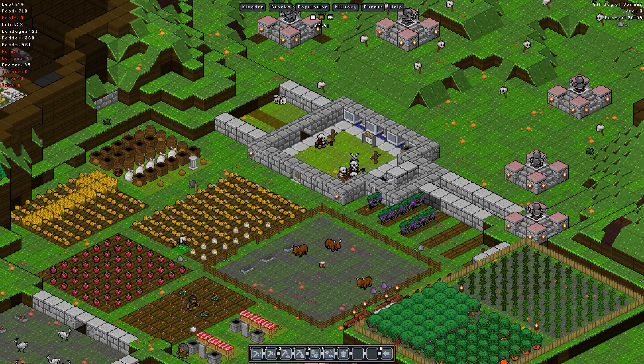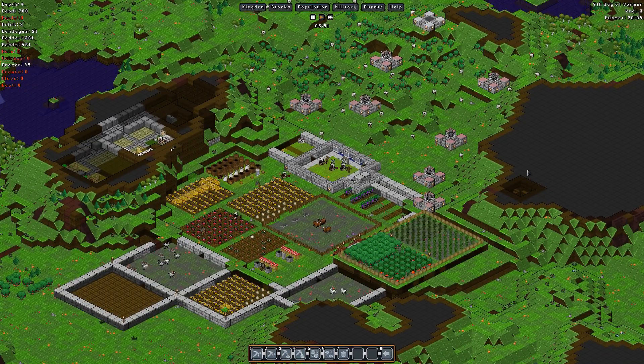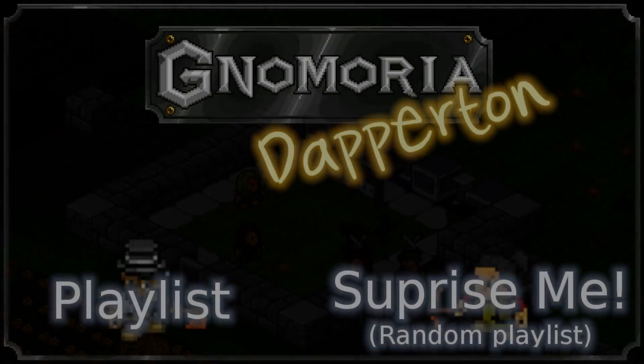We might want to start looking into escalating our own protection, at least for some soldiers. I'm thinking the next couple of gnomes we get will be dedicated military, and I'm strongly considering having them train up with shields and full bronze plate mail — possibly two shields — so they very rapidly train up their shield skill and can get into a tower shield formation to properly defend the fort. But that's gonna be it for me for now — I hope you've all enjoyed the stream, and to those watching on YouTube, I hope you've been enjoying the episodes. Until next time, do take care.